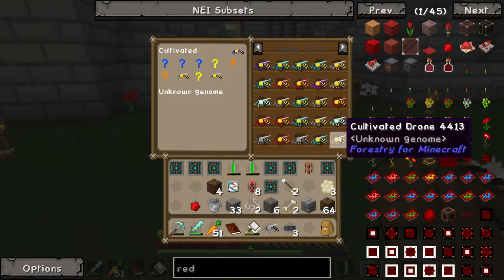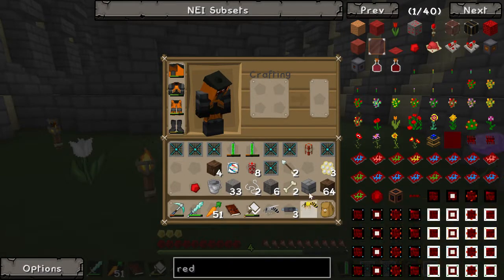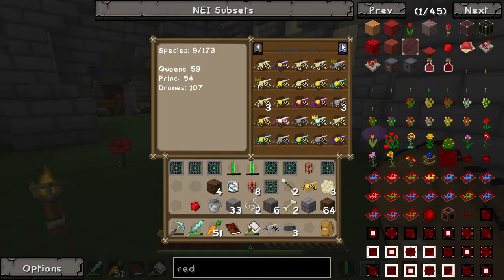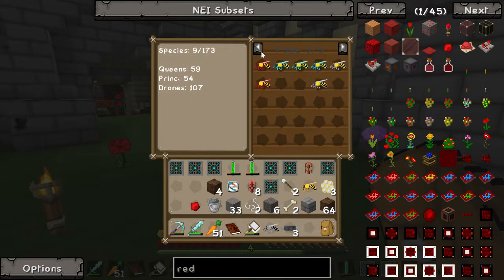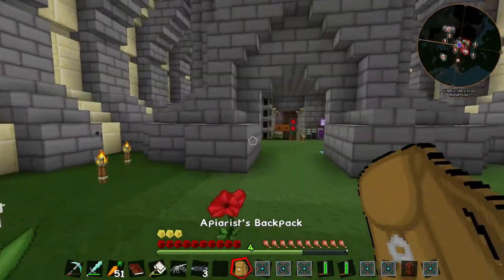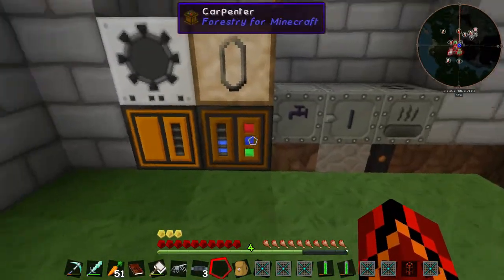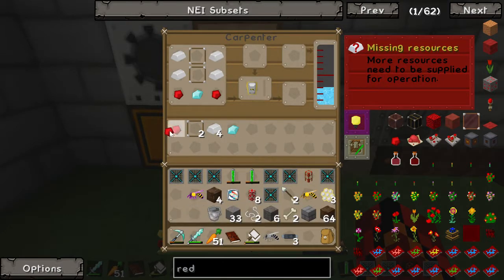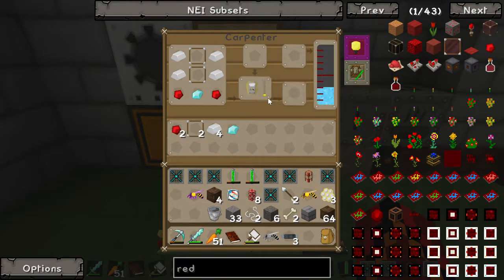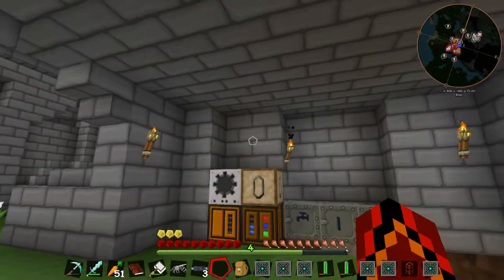We are done with that for now. Also found this - a cultivated drone but it's orange, it's got an orange outline. And these meadows drones are apparently purple, which is a bit shocking. Common drones purple - I'm not really sure. Which leads me to another thing we're going to be doing today: we are going to be making this thing called a beelizer. We just need some honey drops, not honeycombs.